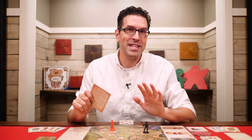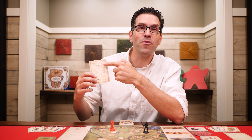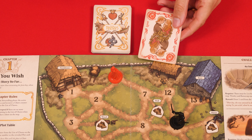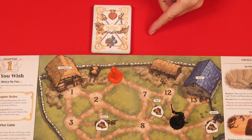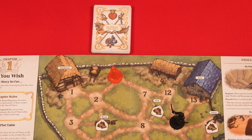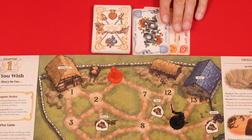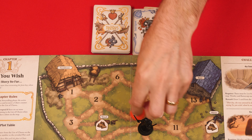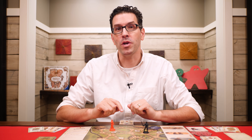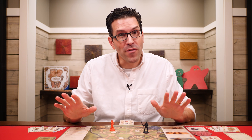The next step is storytelling, where there are five types of actions you can take in any order. The first is moving: you can discard any number of story cards from your hand to a shared discard pile, and for each card discarded you can move any character one space following the usual movement rules. For example, I could discard three cards and move Wesley once and Buttercup twice — characters can share the same space. You can continue discarding and moving as often as you like during the storytelling step.